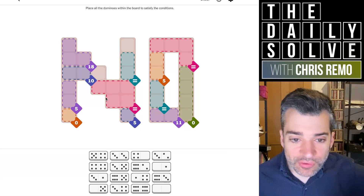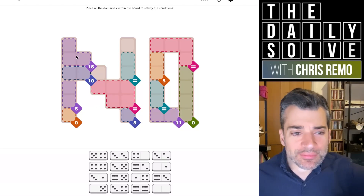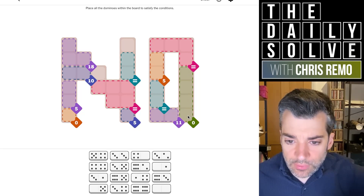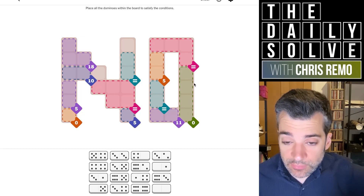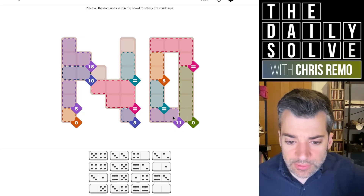Let's try the hard one, see if I can improve over my recent performance. Whoa, look at this - it says no! I just said let's see if I can improve my recent performance and then the grid is telling me no. Okay, so we need four zeros over here. How many zeros do we have? One, two, three - we have five zeros, so we don't necessarily need to maximize them all.